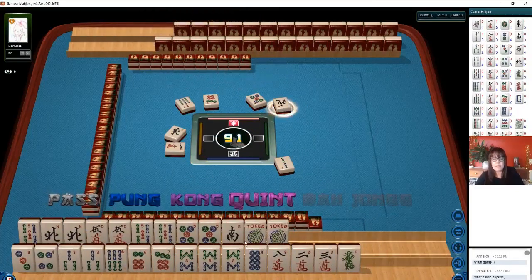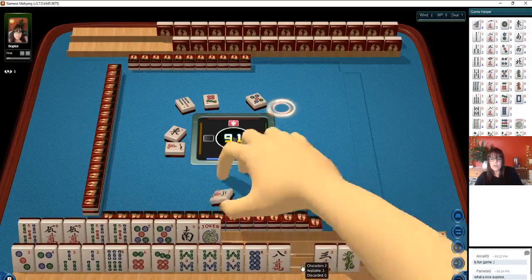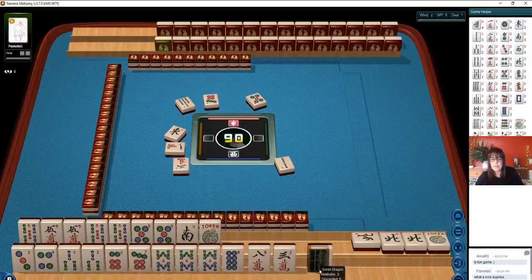Now we have to decide on that right now. Maybe we could do it pure. Let's kong. Kong. So we're going to commit. Now we do have all the 5s, so let's discard 2 crack — 2 characters. We have 3 here. We have 6, 7, kong of 8. We really don't need the 6 bam.